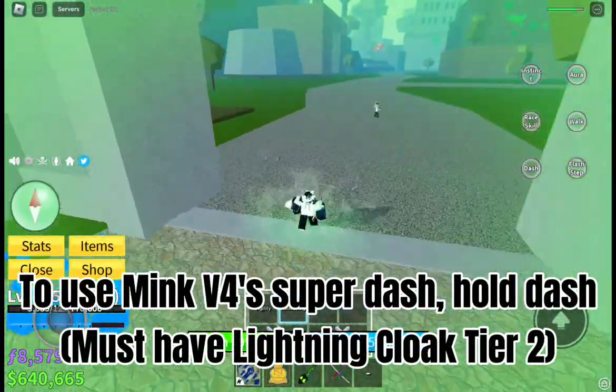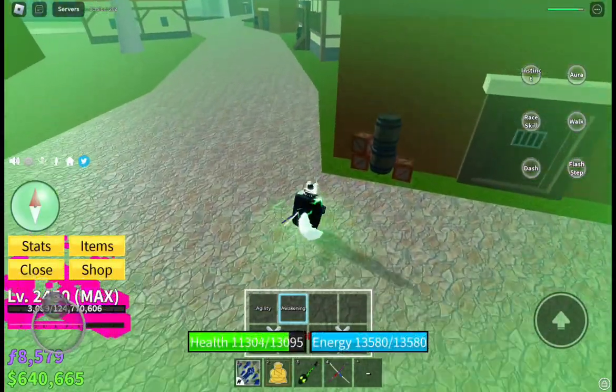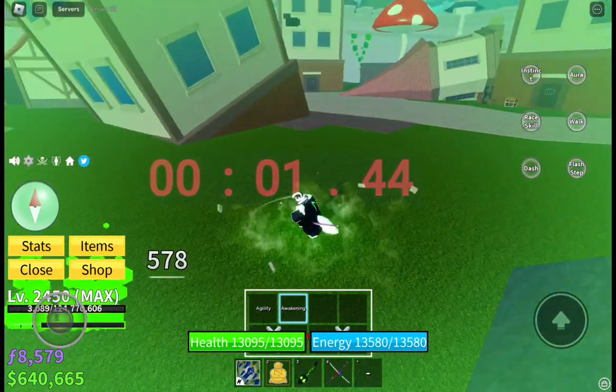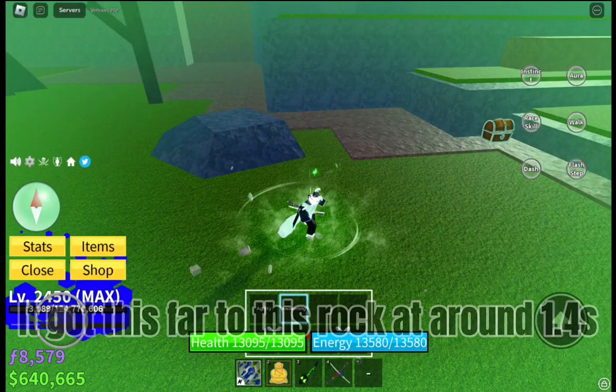Testing Mink V4 super dash — must have lightning cloak tier 2. Let's see how far it goes. It got this far, to this rock, at around 1.4 seconds.